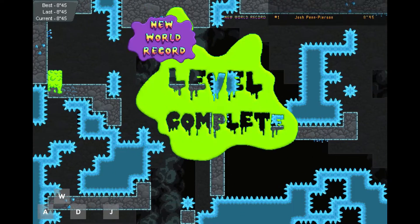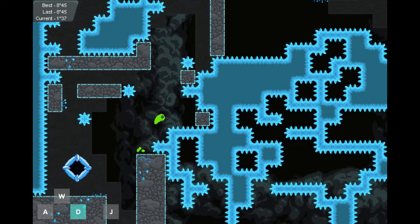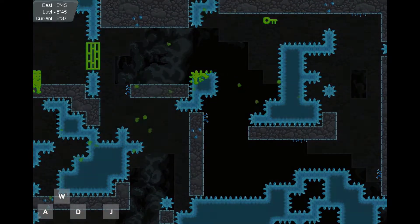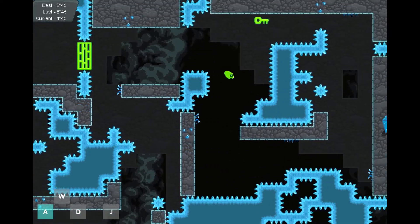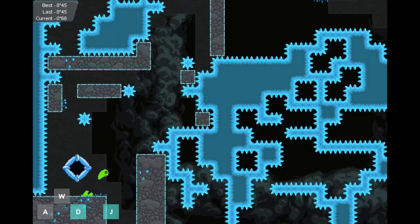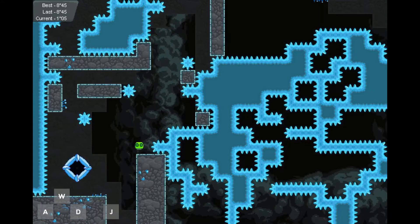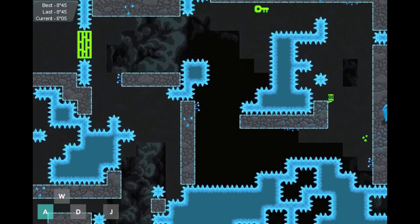8.45 — heck yeah, I'll take that. Now the last thing we want to pay attention to is this middle area. The lower we can jump over those crystals, the better we're going to do. On my previous runs I've been holding it high just to make sure I clear it, but we're losing some time there. Let's see if we can get closer to eight seconds by getting a nice jump around there like that.